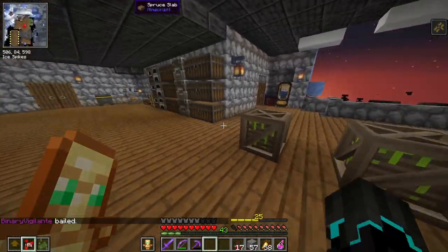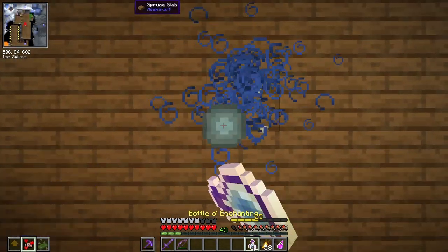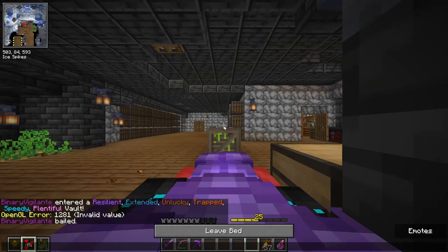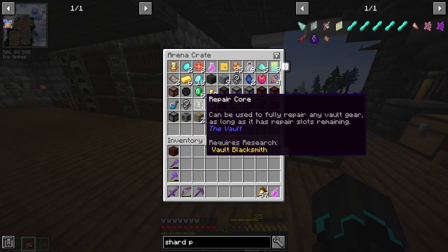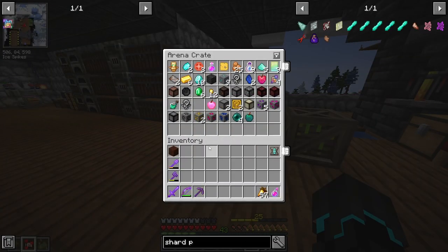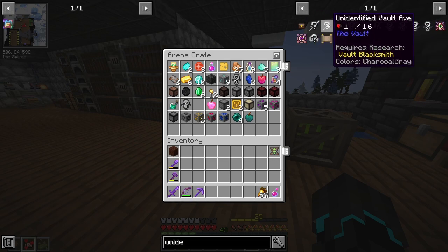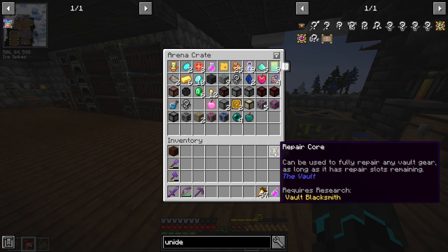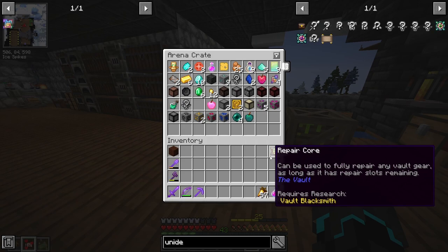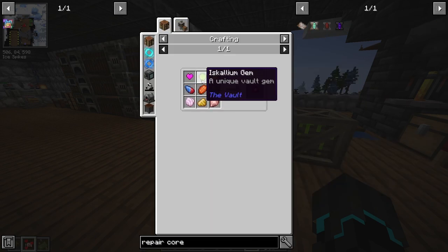We got a lot of stuff from this. Before I do anything else, I need to top off my pickaxe. Much better. Now let's take a look at what we got. We got a repair core, so vault gear — we didn't get any this vault, unfortunately. But vault gear are things like armor, axes, and swords. These basically cannot get mending on them, so we use repair cores to fully repair any vault gear. These vault scraps can be used to craft repair cores, which is a little bit expensive.